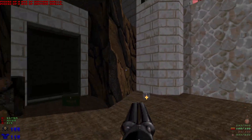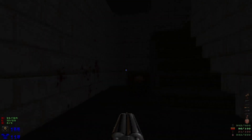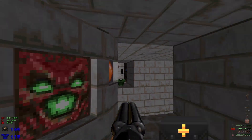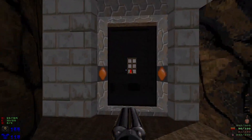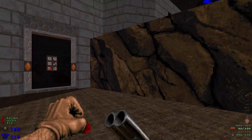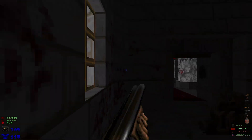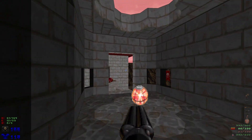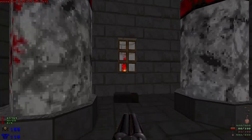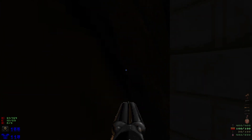Head over to this opening, watch out for the psi demon. Grab health if we need it and hit this switch - that's going to open up the other side. Watch out for the hell knight, and also another psi demon on the right. Make sure to grab the grenade and some ammo, and hit this switch right here to lower this for the final secret and grab that mega armor we saw.